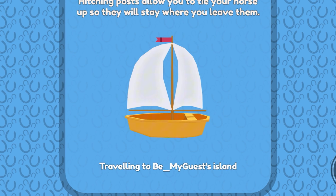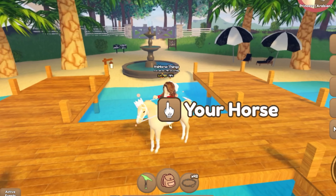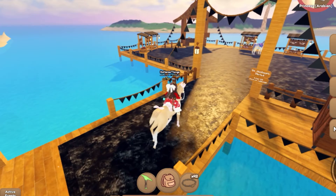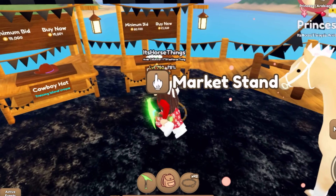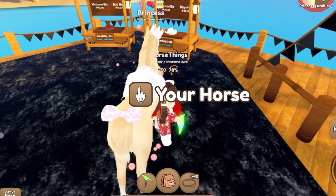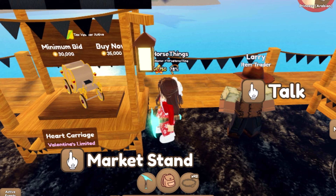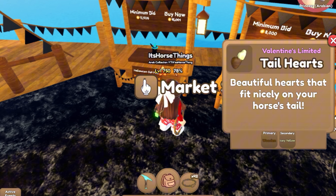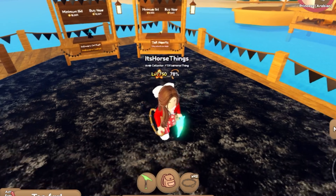Okay, we're going to go to the 'Be My Guest' island and see what they have. Oh my goodness, it's so pretty — I need to do an island like that. The horse slot is not stocked, but that's okay. There's a cowboy hat, but I don't need one. There's a heart carriage that's super cute — Valentine's limited, so I'll come back next year. No horse here. There's tail hearts and a Halloween cat plush, but I have way too many of those.